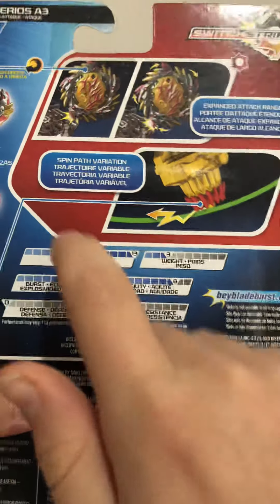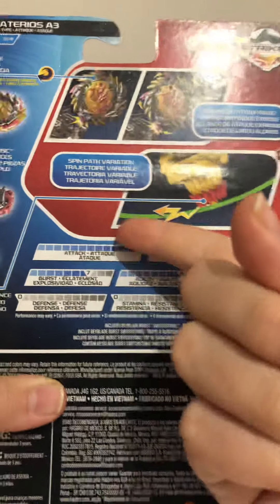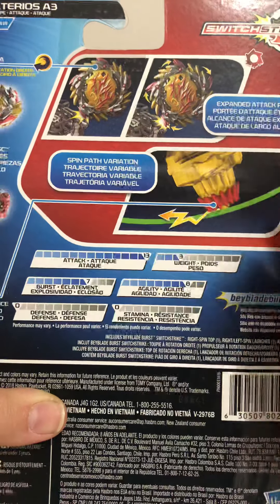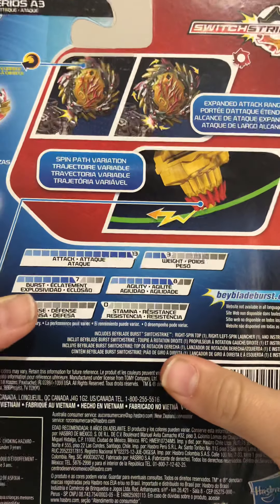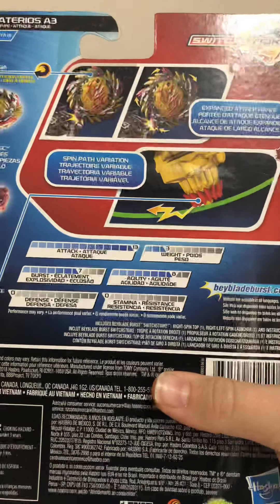The attack goes over the limit — like Balkesh's defense goes to 13, and Deep Cutter Knox goes over the limit as well. So we've got an attack Beyblade that goes over the limit too. Weight is three, burst is seven, and no defense, no stamina.